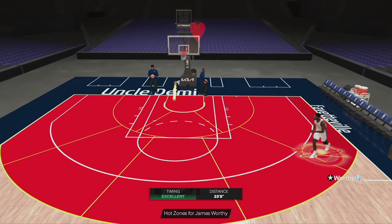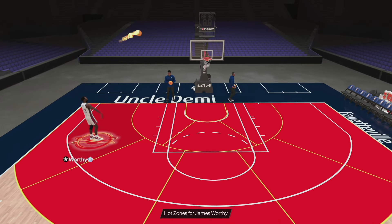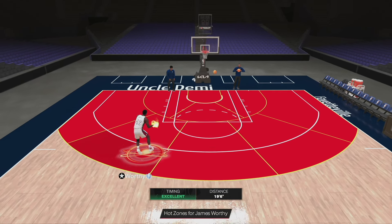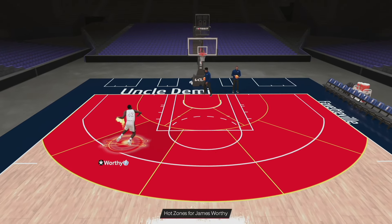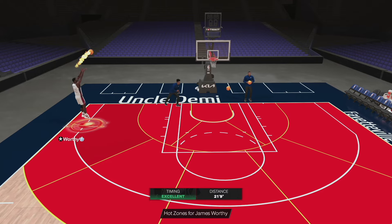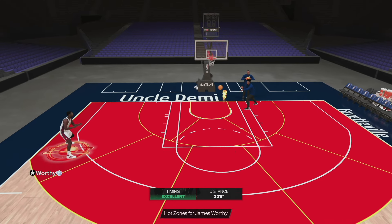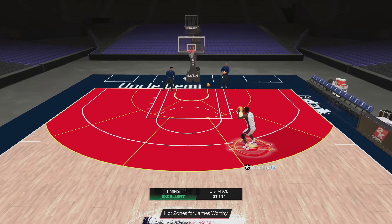I would have preferred James Harden, Tyrese Halliburton, Steph Curry, or even LaMelo Ball for the behind the back. Regardless, I feel like this is going to be a decent card. Is it the best 100 overall card at small forward? No. But there are worse 100 overall cards at small forward. In my humble opinion, he is definitely usable and playable. Let me know in the comments what you think about the card.